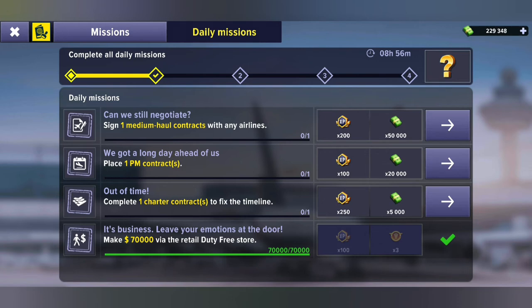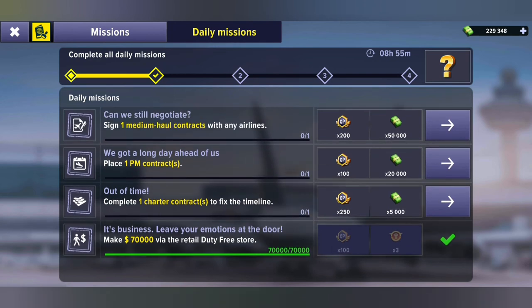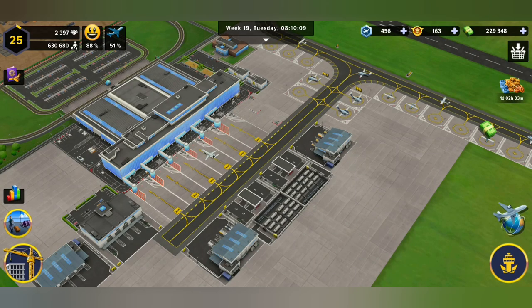There's one called 'We've Got a Long Day Ahead of Us' — place a 1 p.m. contract. 'Out of Time' is the one we just did — complete one charter flight contract to fix a timeline. Don't worry about the 'fix a timeline' wording — it just refers to the airline's schedule, not ours. There's also one to make $70,000 via a retail duty-free store, which we've already done.